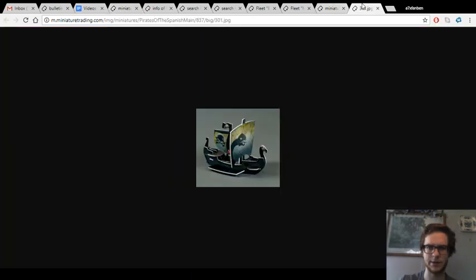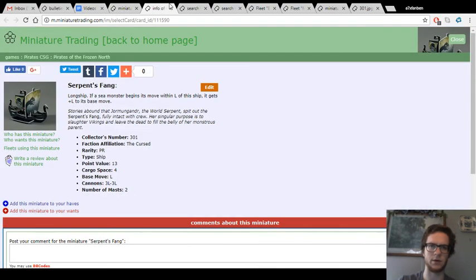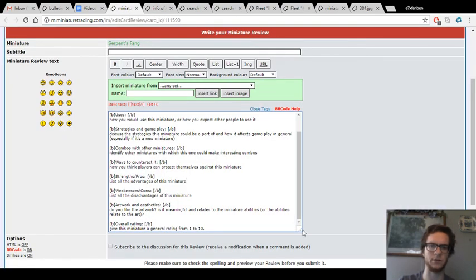The speed would be the biggest con or weakness, because it does make it somewhat difficult to keep up with the sea monsters, especially if you're using multiple boosters. If you have two or three boosters in your fleet, the Serpent's Fang is going to fall behind unless you have the SAC or SAT version of Phantasma. And it also depends on the setup — if you have to go all the way across the board, speed becomes more of a factor and the Serpent's Fang might need help from a Navigator or extra actions.